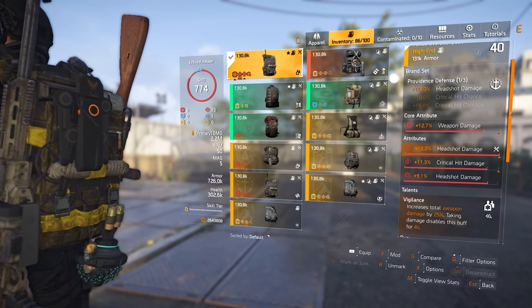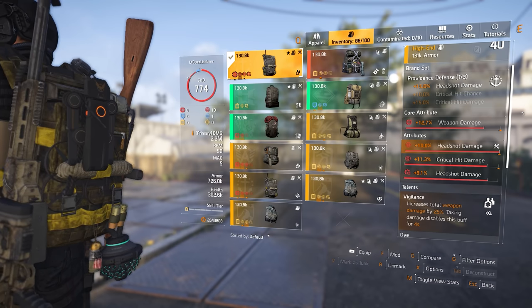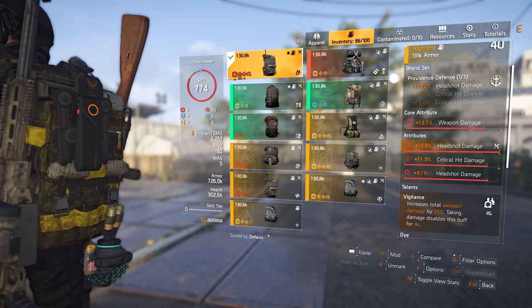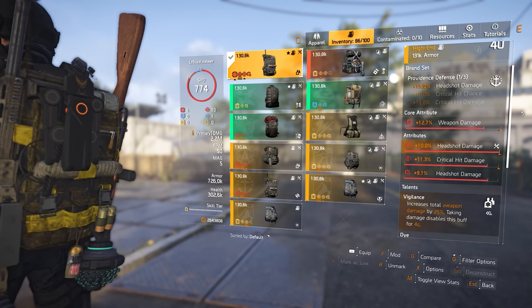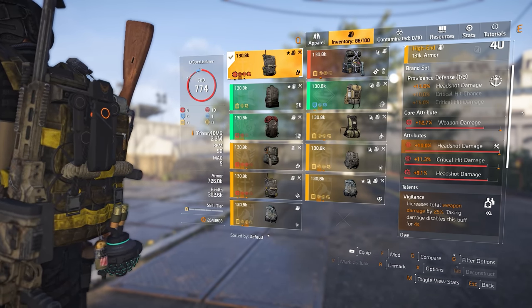The backpack is from the Providence brand set, which grants the build plus 15% headshot damage. I have chosen the Vigilance talent for plus 25% weapon damage. For attributes, I have chosen headshot damage and critical hit damage, along with a headshot damage offensive mod.